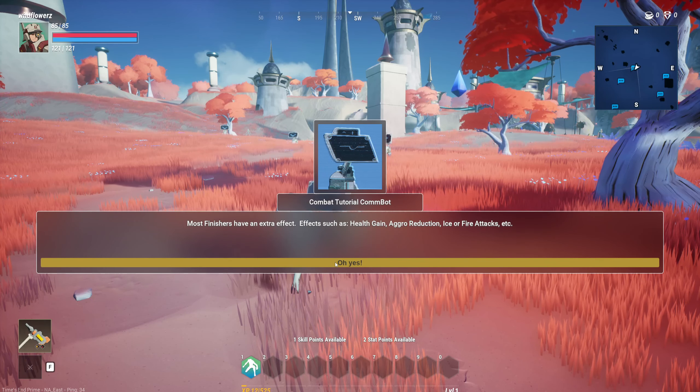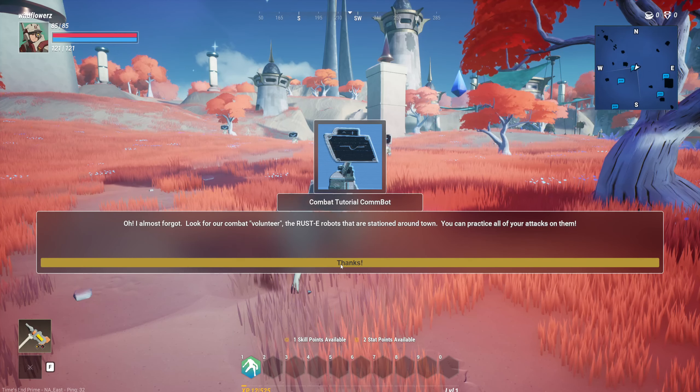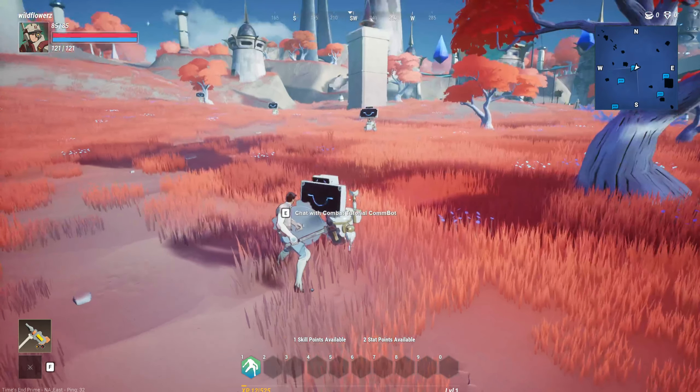Most finishers have an extra effect such as health gain, aggro reduction, ice or fire attacks, etc. Look for the icon below each position in the combo meter as you're attacking to know when to do your finisher. Also, look for the combat volunteer rusty robots stationed around town — you can practice all your attacks on them. We got training bots too, awesome!